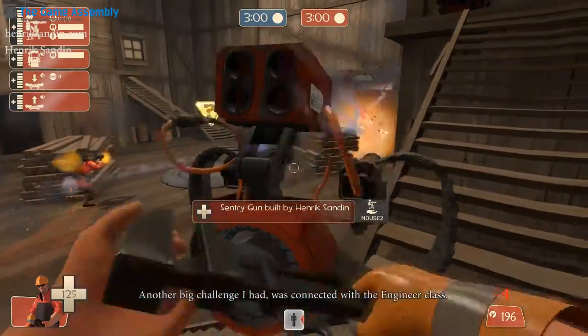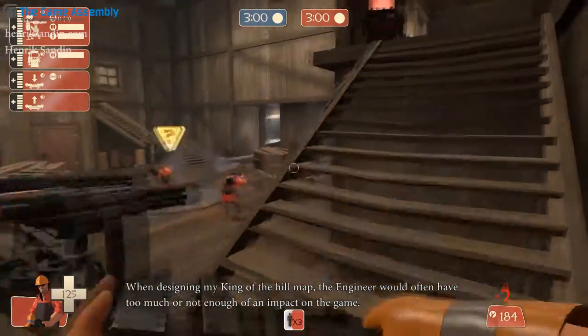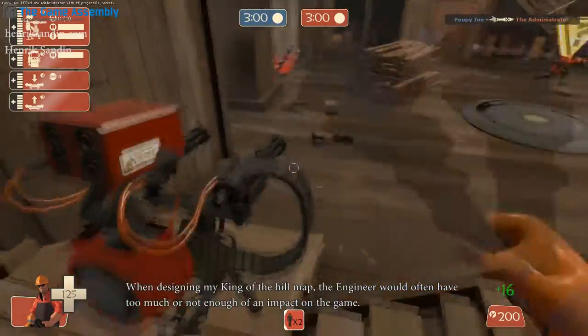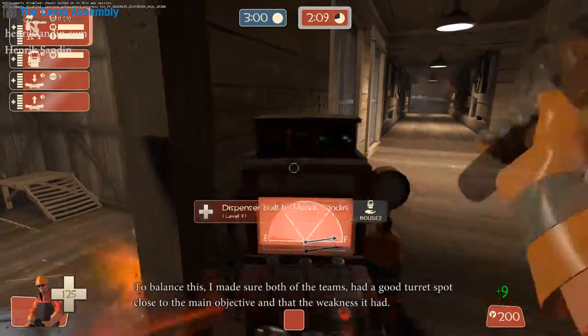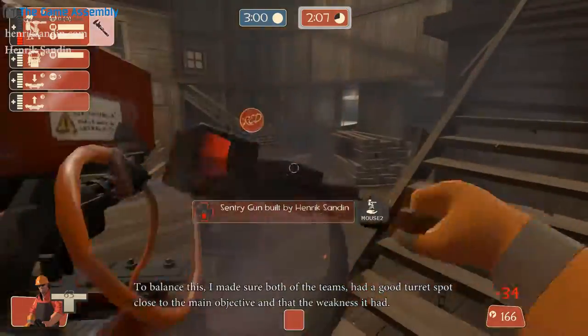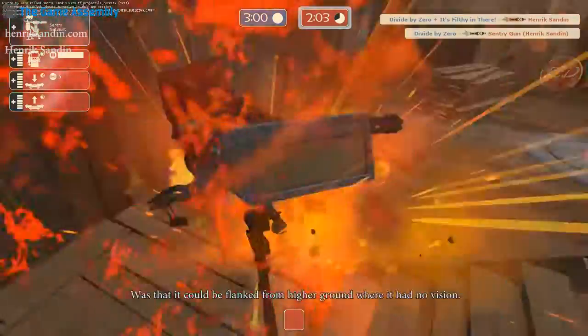Another big challenge I had was connected with the engineer class. When designing my King of the Hill map, the engineer would often have too much or not enough of an impact on the game. To balance this, I made sure that both of the teams had a good turret spot close to the main objective, and that the weakness it had was that it could be flanked from higher ground where it had no vision.